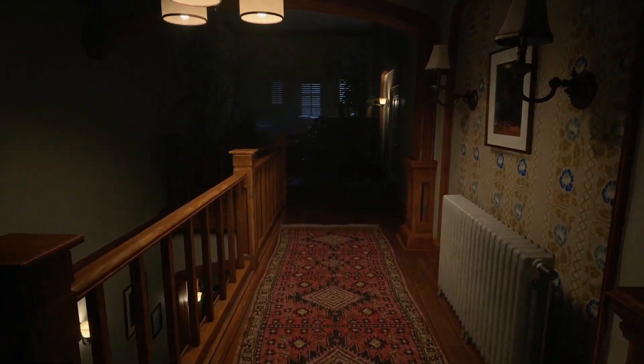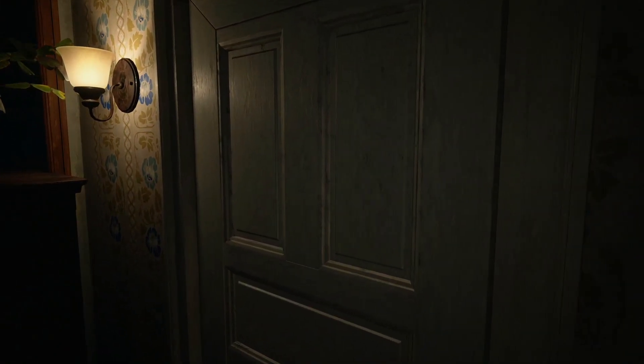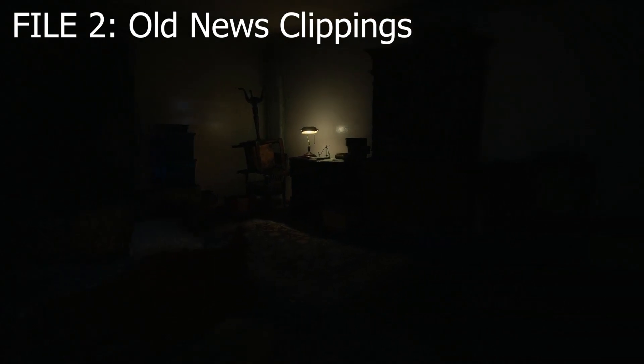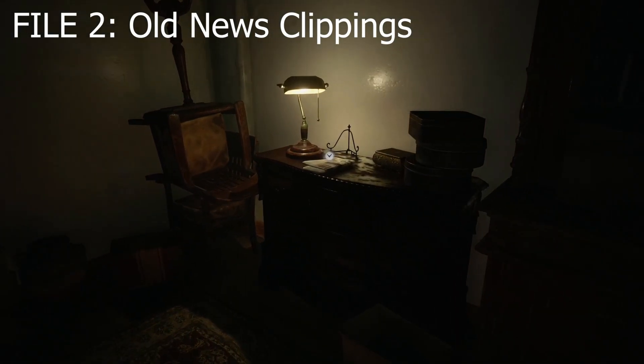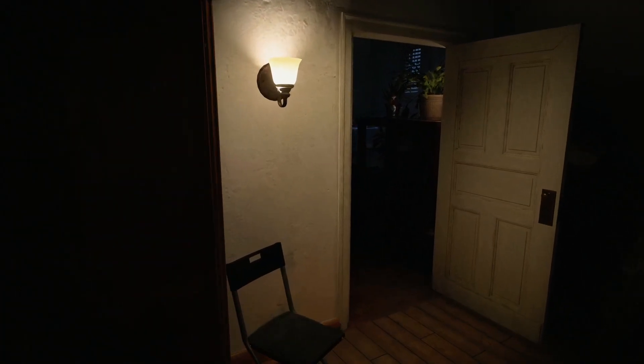When you get to the top of the stairs, make a left and you'll notice a tribute to old Resident Evil collectible items — the bobblehead on that dresser straight ahead. But turn right, go through this door, and you'll find collectible number two — the old news clippings. Pick it up on this table and make sure you scroll through it to collect it, then head back to the master suite and office for the next two.